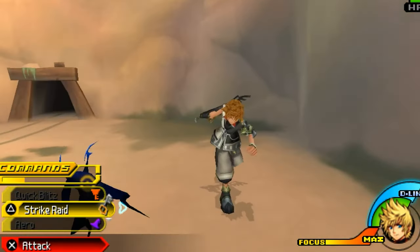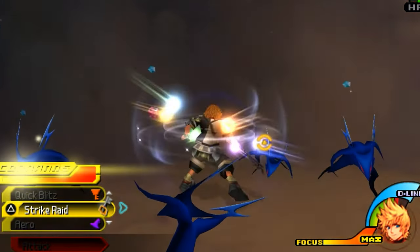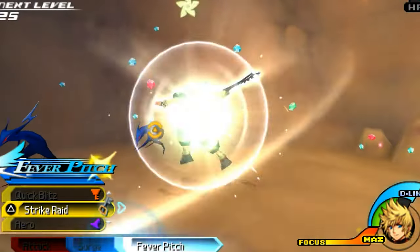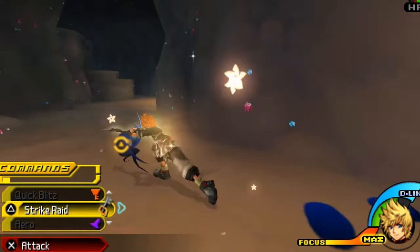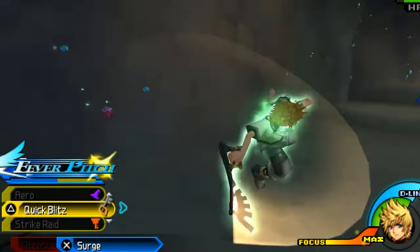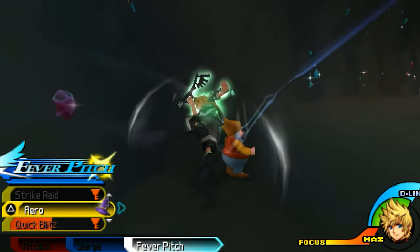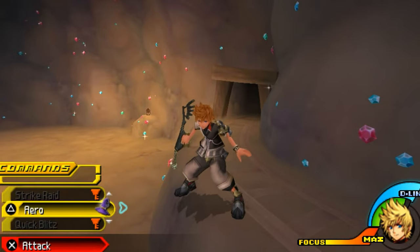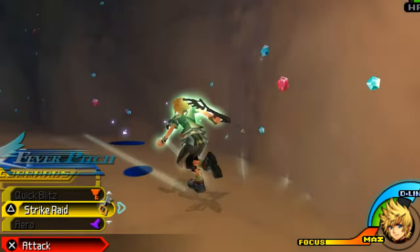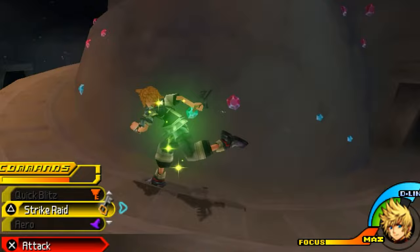The gameplay has an awesome command system where you can mix and match abilities. You've got deck commands for special moves, and as you fight, you fill up gauges that let you unleash even more powerful attacks. There's a focus system for spellcasting instead of magic points, and a dimension link thing where you can borrow powers from Disney characters. Plus there are multiplayer modes where you can race, battle, or play a board game with friends. For a game on the PlayStation Portable, it's like they crammed an entire universe of Disney magic into a tiny screen. The worlds are vibrant and full of life, the characters look like they jumped straight out of a Disney movie, and the battle effects are pure eye candy.